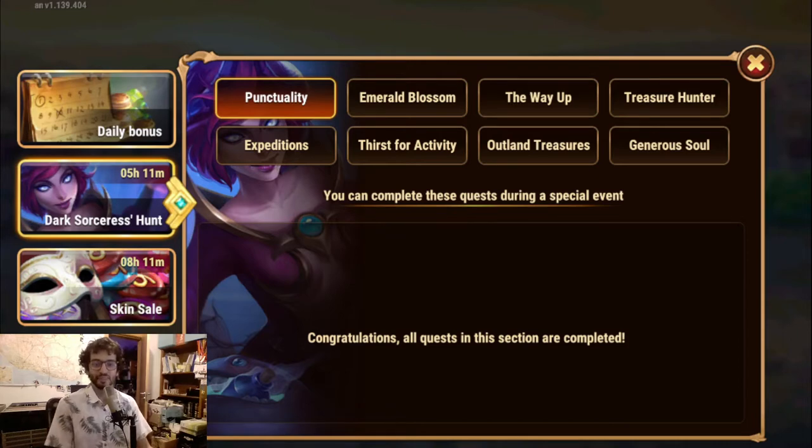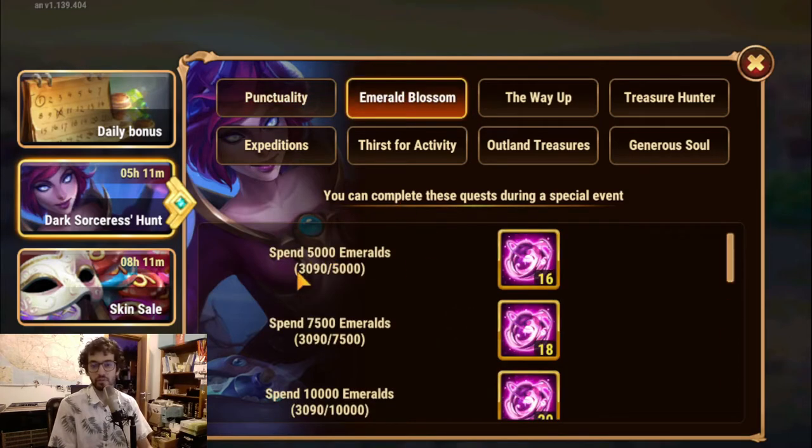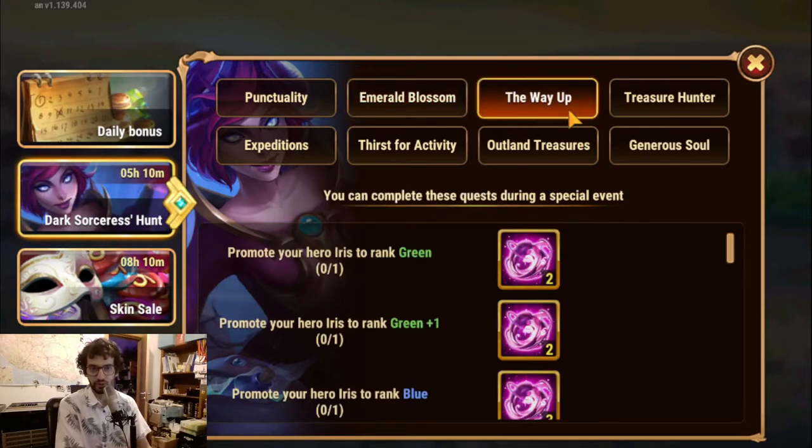There were a bunch of quests here. This one was the daily — just signing in to get some coins for the event. There's also one for emeralds. I actually spent most of the emeralds I had accumulated without really paying attention, but it's okay — I got what they call dark energy to use on the rewards.